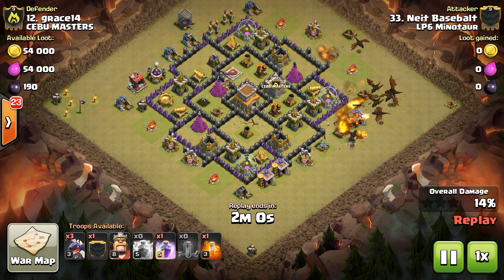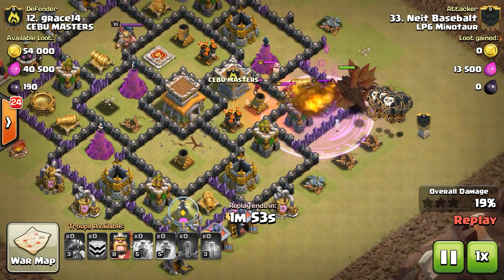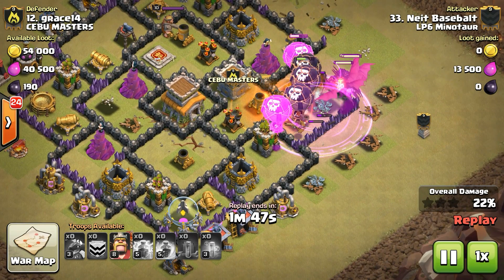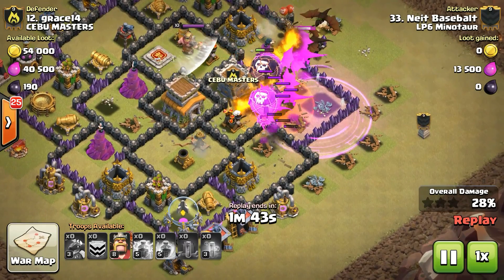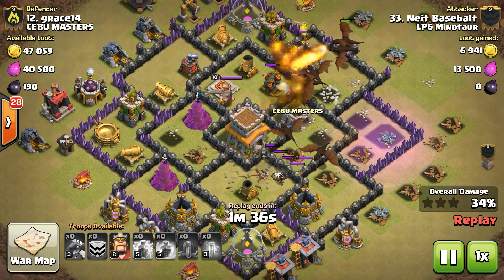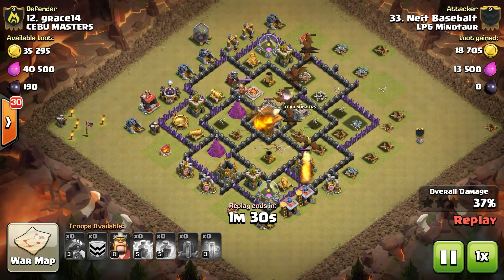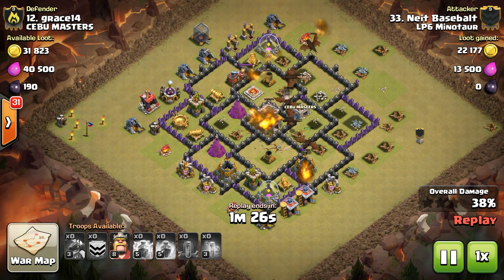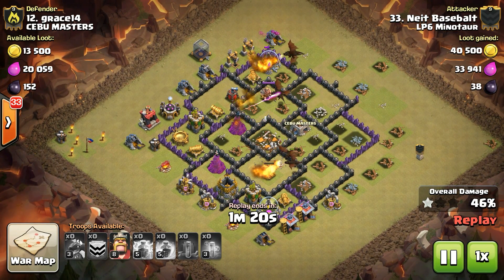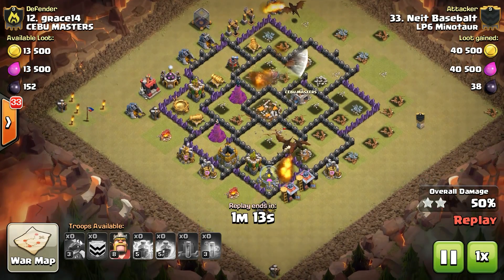Once most of those trash buildings are down, releasing the rest of the dragons. Dropping some CC loons behind, got a Rage spell down to get the dragons through, Poison to help weaken that defensive CC. Taking down that first air defense, then the third air defense. Most of the defenses of concern for an air attack are down — a Tesla, two Archer Towers, two Wizard Towers. Wizard towers really aren't much of a concern with dragons.